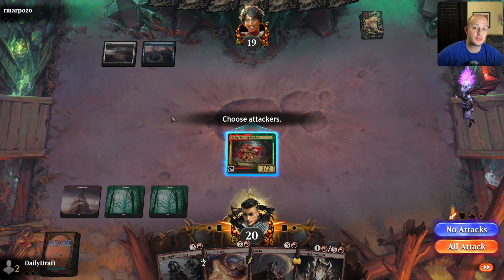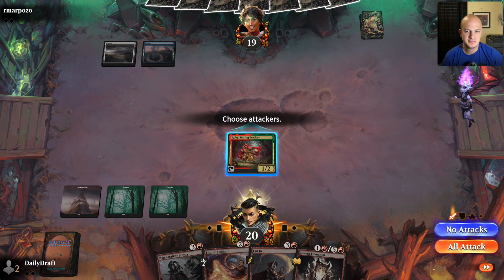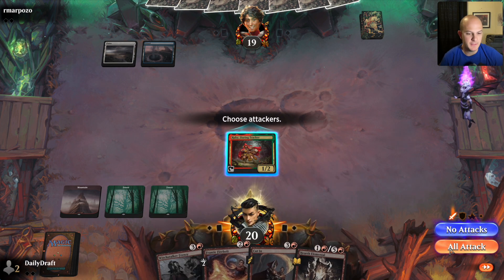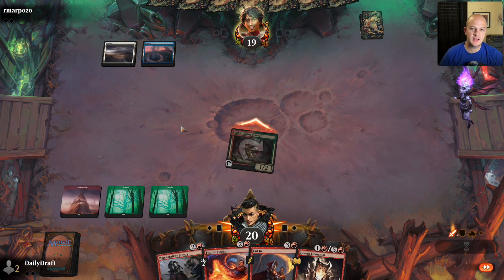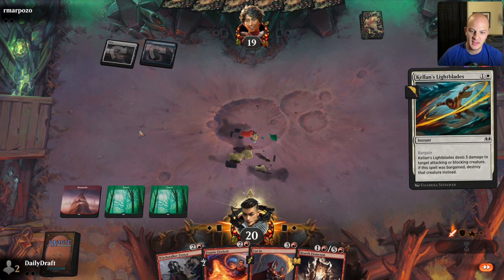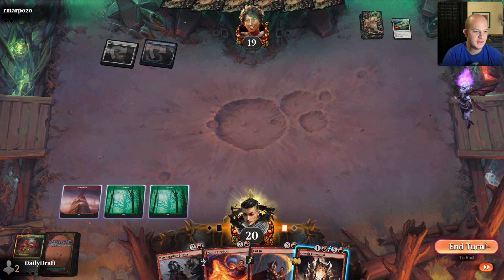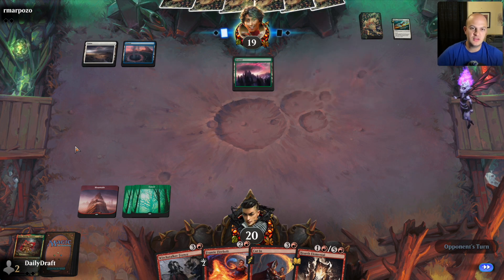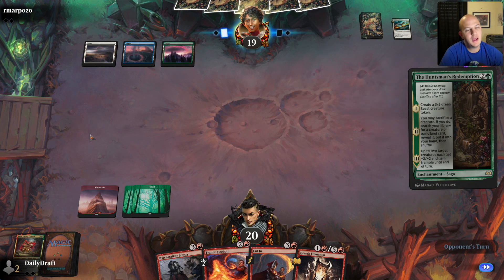He's playing a four-color control deck that's kind of base blue-green-ish, or green-white depending on which way you cut it. You saw the deck list about a minute ago. I think I'll just attack. Oh, he's got Kellan's Light Blades — that's brutal. I needed that, but sure. I guess I shouldn't have played into the Light Blades. I have his deck list, as I've mentioned in previous iterations of these tournament videos — I'm just not referencing it. I've played these decks before here on the channel. I just don't see a reason to reference the deck list as we're playing; that just seems not as fun.